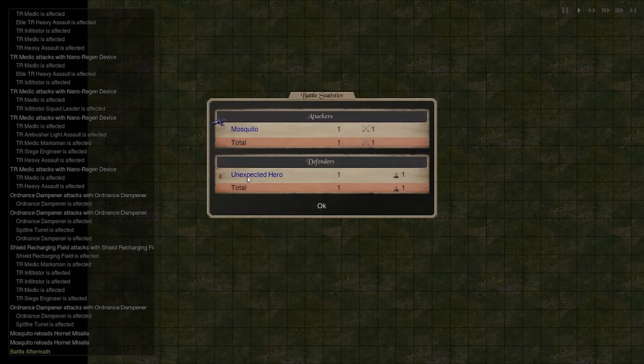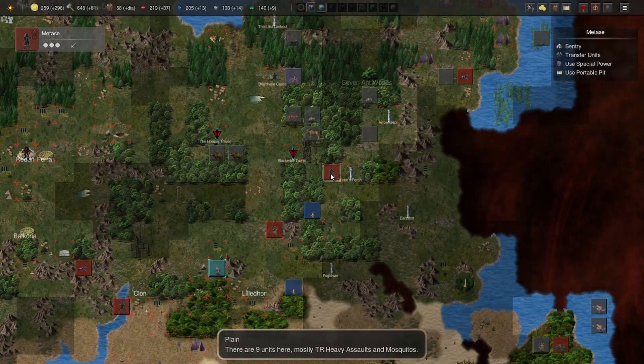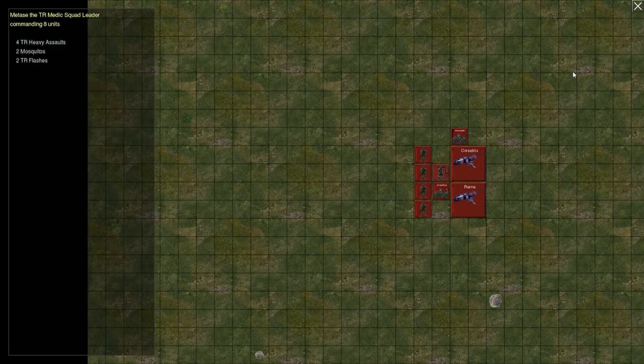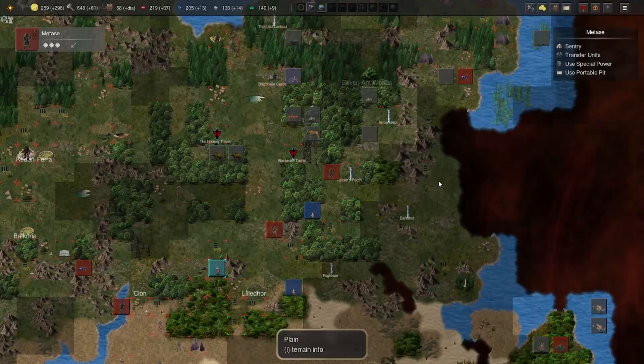I killed an unexpected hero. Unfortunately I wasn't able to take his item, which was a coin that enables you to explore... and I lost a leader. Who did I lose?